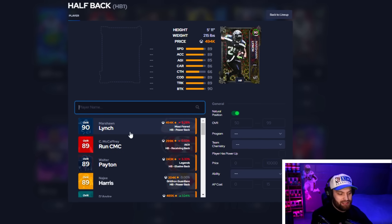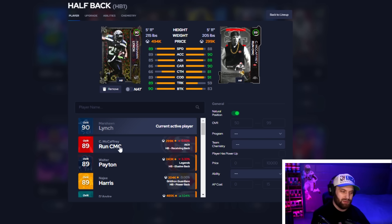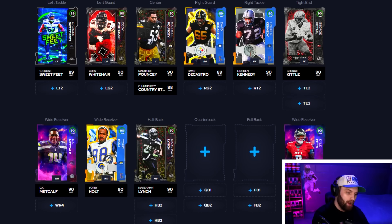Moving to halfback, I think it's between two different people. Walter Payton is great and Bo Jackson is still a go, but I love CMC's animations — he's skinny in game, fitting through a lot of holes. But Marshawn Lynch has 90 break tackle, 89 trucking, and his catching is solid. With Gift Wrap on your quarterback, a guy like Marshawn Lynch basically turns into CMC for catching. I want to go with Marshawn here, but running back kind of depends on your play style.